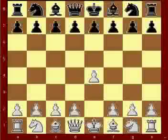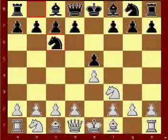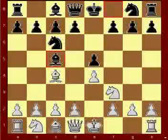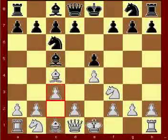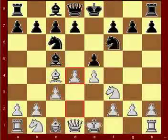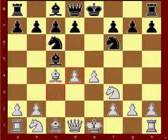The moves are: e4, e5, Nf3, Nc6, Bc4, Bc5, c3, Nf6, d4, exd4, cxd4.